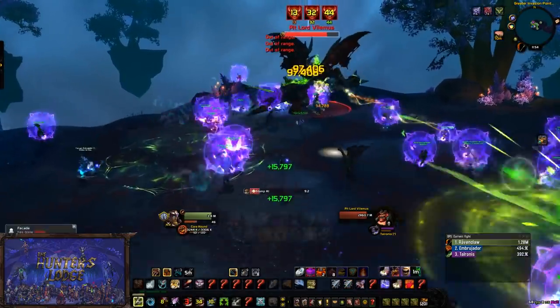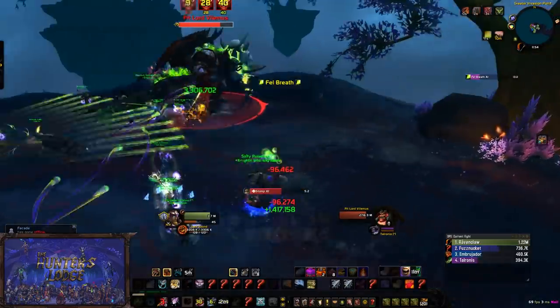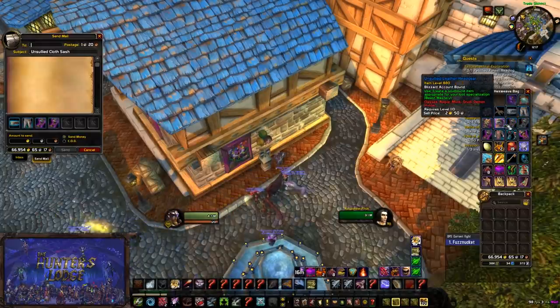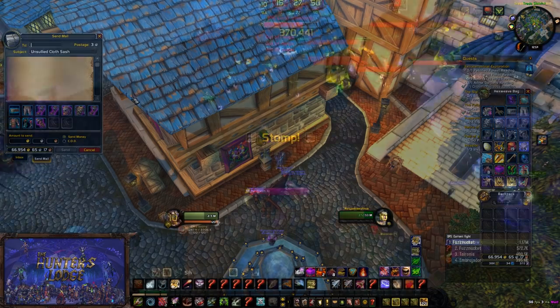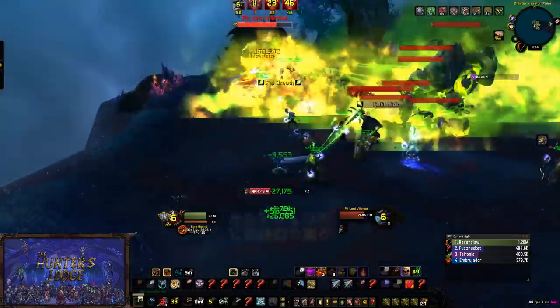The second tip — and I didn't actually do this for my Restoration Shaman — is getting all your Relinquished tokens from your other alts and mains and sending them to that alt, because they have a chance to Titan Forge and you can get some really juicy gear out of that.